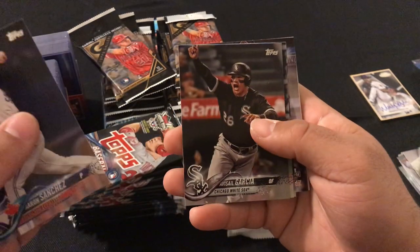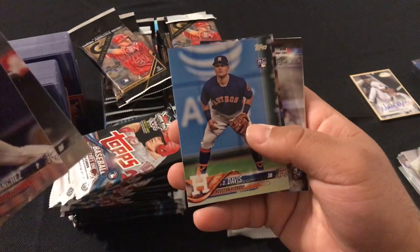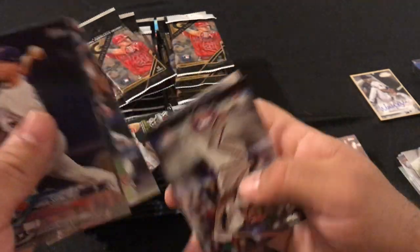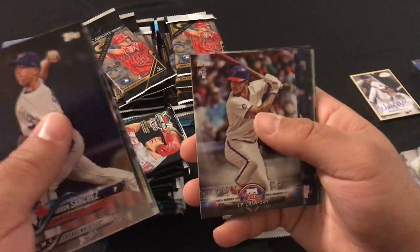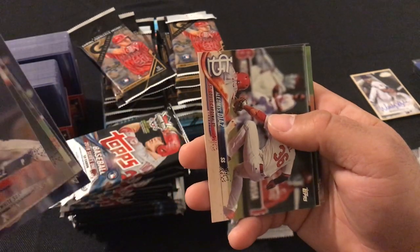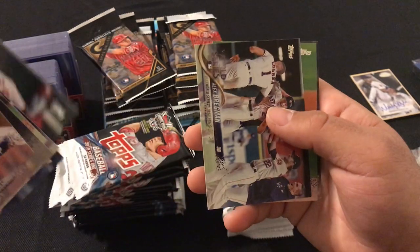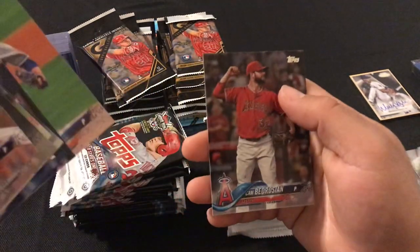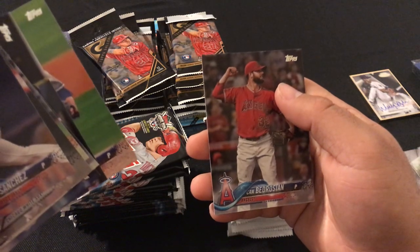We got Aaron Sanchez, Avisail Garcia, JT Davis rookie card, Ryan McMahon rookie card, JP Crawford rookie card, Rich Hill, Addmis Diaz, Alex Bregman, Matt Harvey, and Cam Bedrosian.